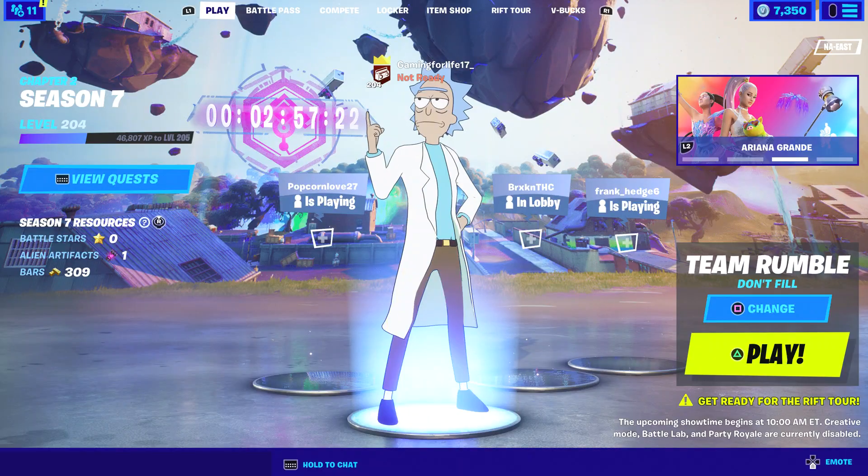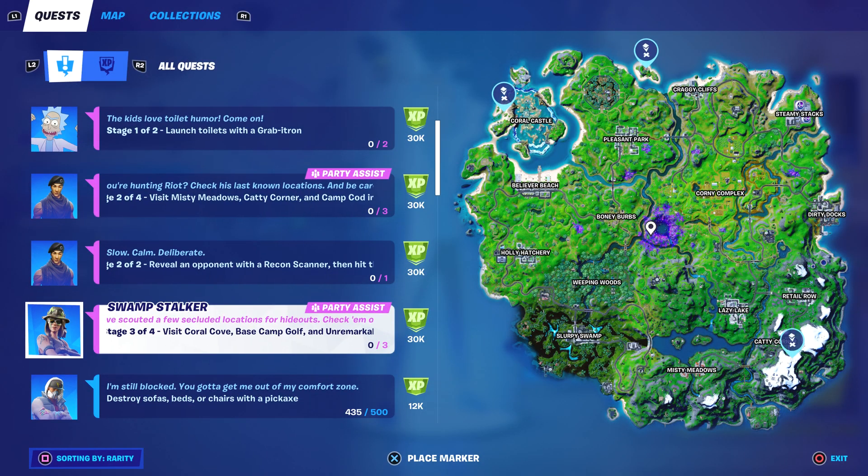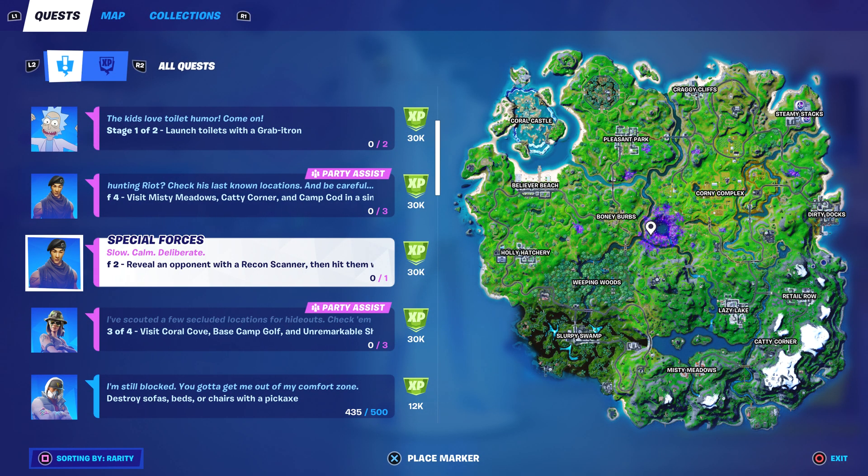Oh, this one says reveal an opponent with a Recon Scanner, then hit them with a Rail Gun. So you have to use the Recon Scanner, and when it picks up that enemy you just want to hit them with a Rail Gun. That one seems a little tough if you don't have a Rail Gun and a Recon Scanner on you, but that shouldn't be a big deal because I do find those a lot.